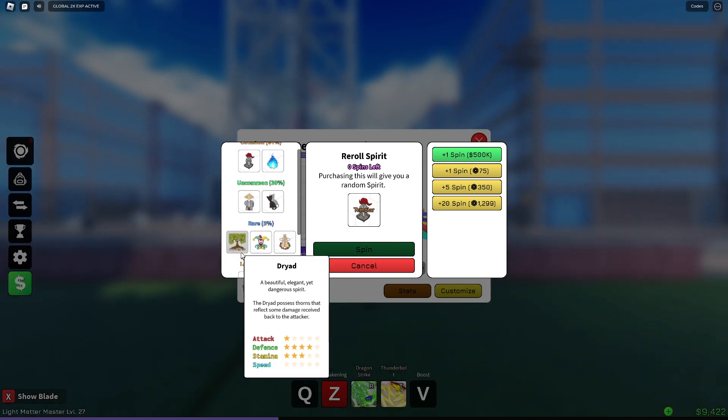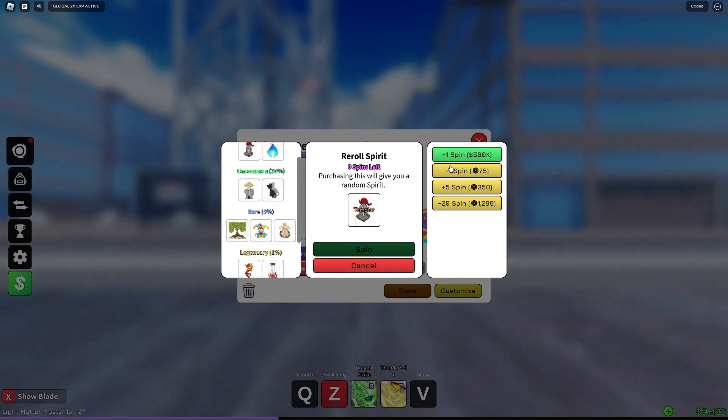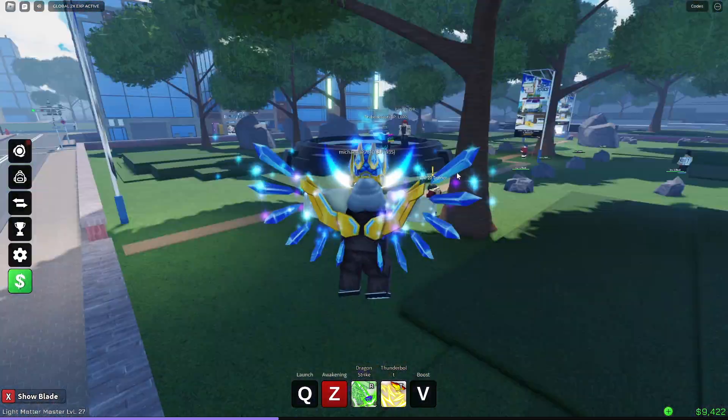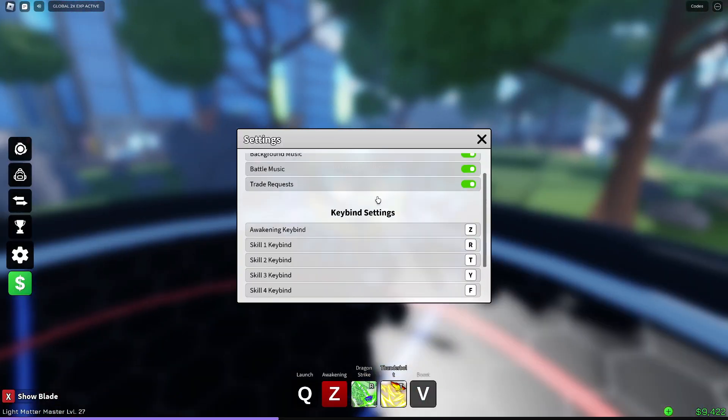I messed up. Guys, when you spin, also read the description. Don't be like me — stuck with this item that requires 500k or something like that. I'm not going to be able to afford that.